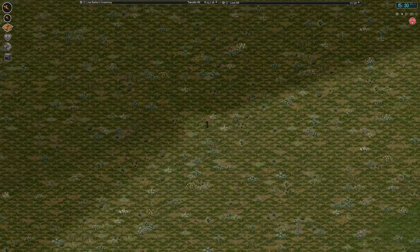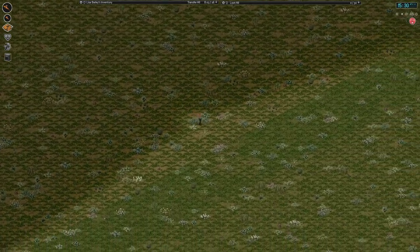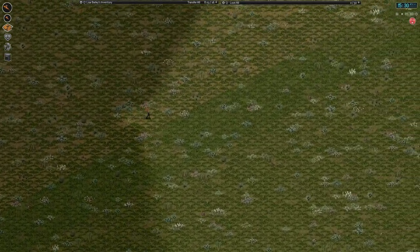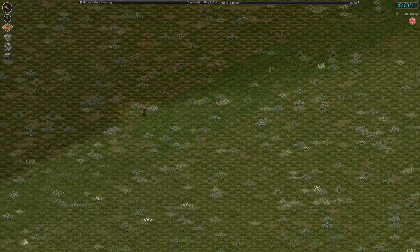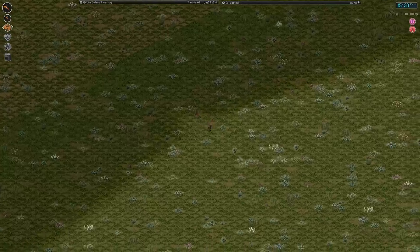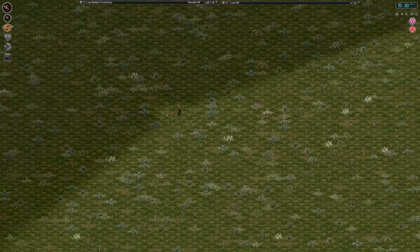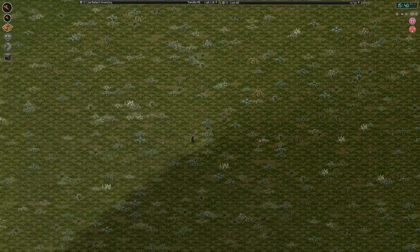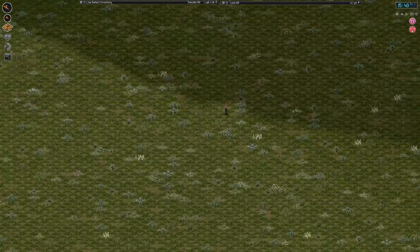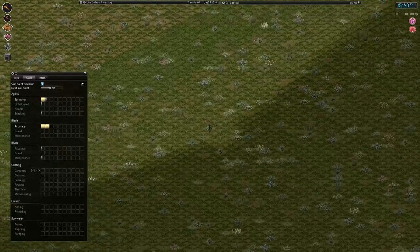We'll run just a little bit further and then when it's clear there's nothing — the ground is changing here. Can I see anything around me at all? No. Never mind. We got out and ran around a little bit — good exercise.